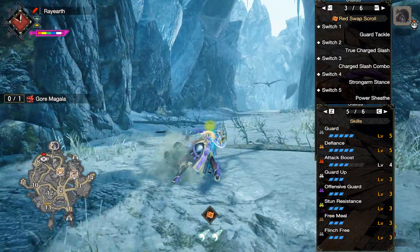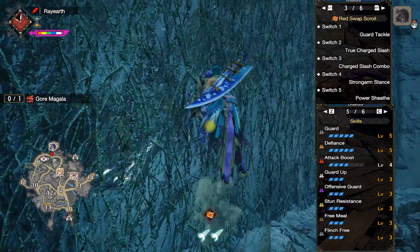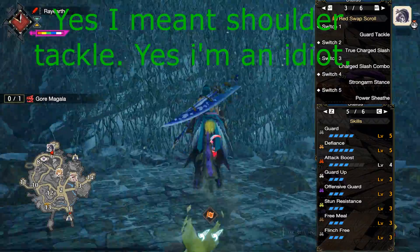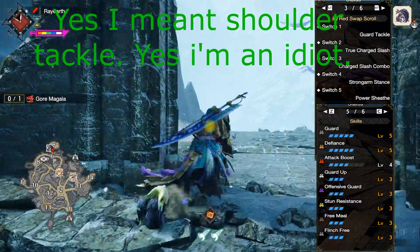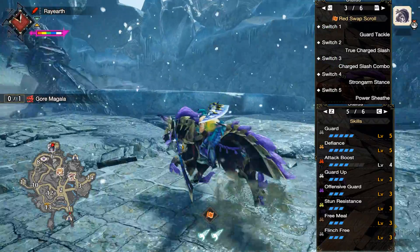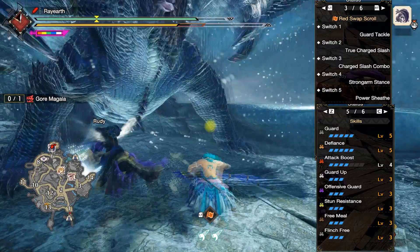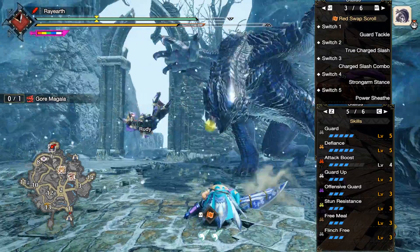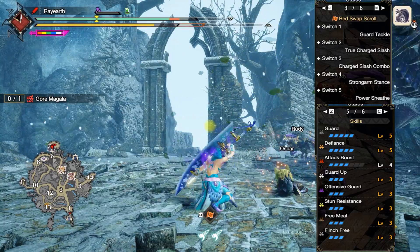Let's talk about the downsides to this build. Downside 1: you're going to have to use the Guard Tackle, which means you only have 180 degrees of protection, so you're going to have to get distance and positioning right. And downside 3: you're not going to be able to use Surge Slash, as you're going to want to be able to use Guard Tackle at any point at as little notice as possible.